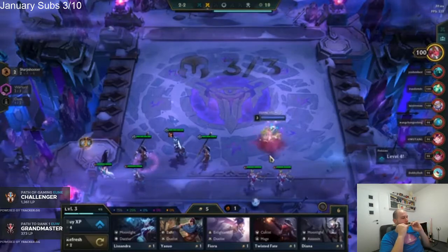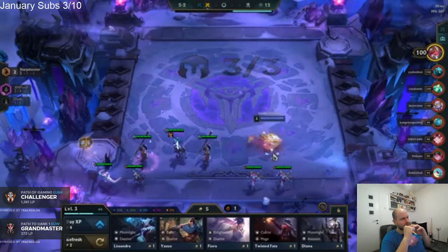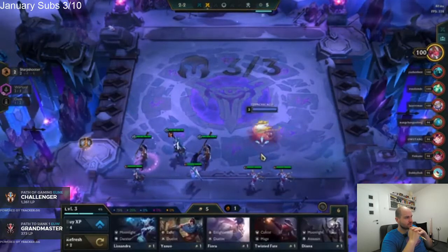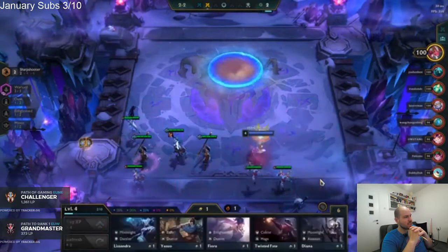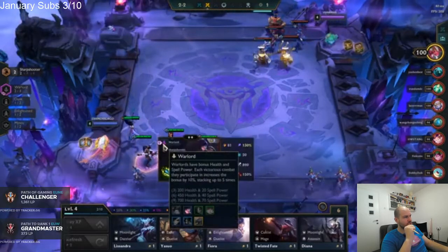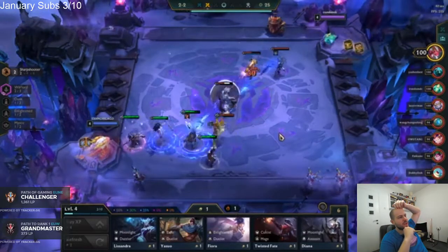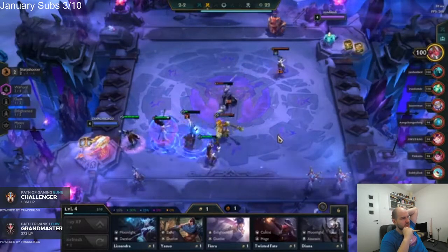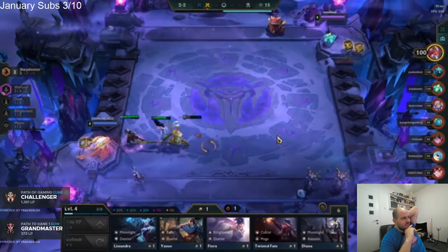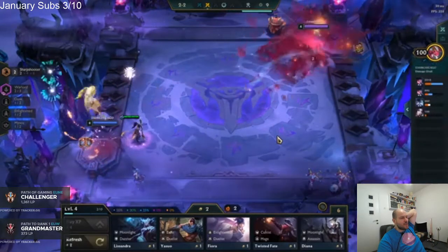Here I should also be leveling up. I basically missed the two-star too. Two-star Yasuo is irrelevant but here you should be leveling up. You don't want to level up for a frontline? I think I do. What is the best frontline unit you have right now? Just Elise, I guess? Elise or Fiora — I like Fiora because of her W, her ultimate, so she stalls for a bit.